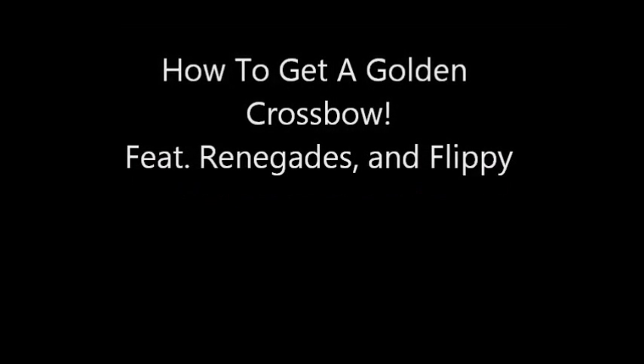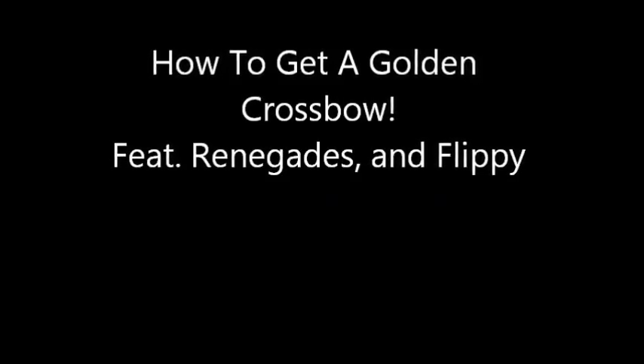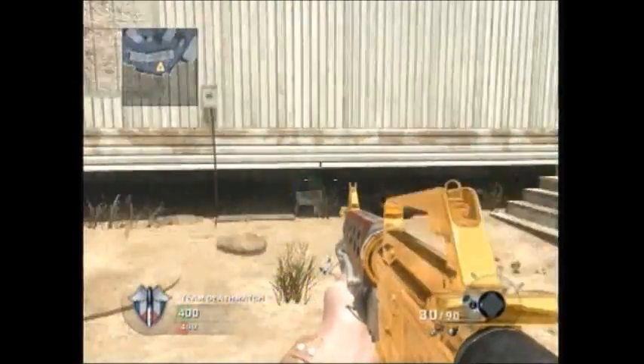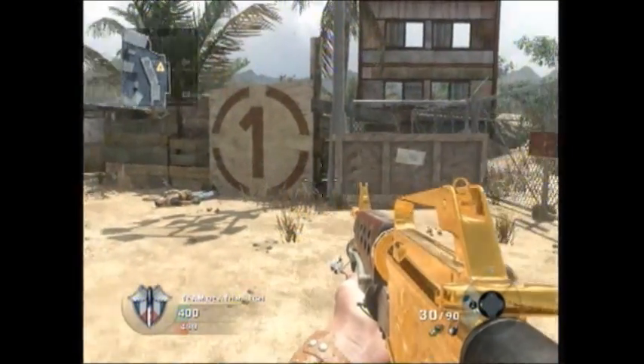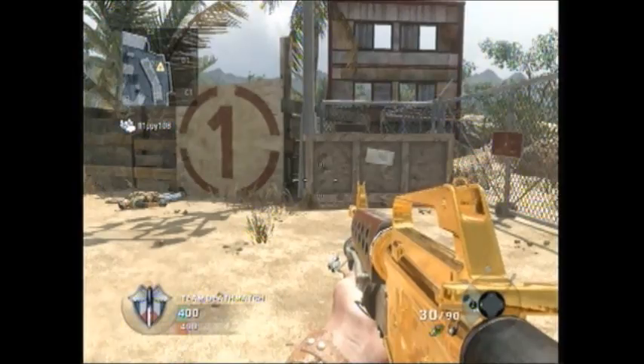Hello everybody, my name is Renegades here, and today I am with my friend. I'm Flippy. Today we're going to show you how to get the golden crossbow. You get the camo on it. It can be done with any camo, but today we're showing you with the crossbow.